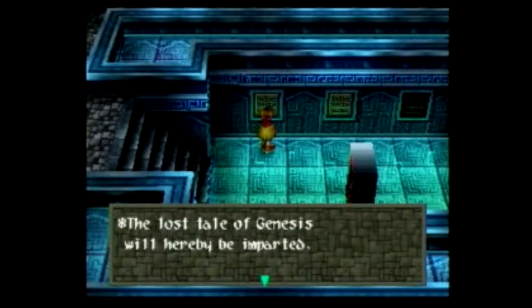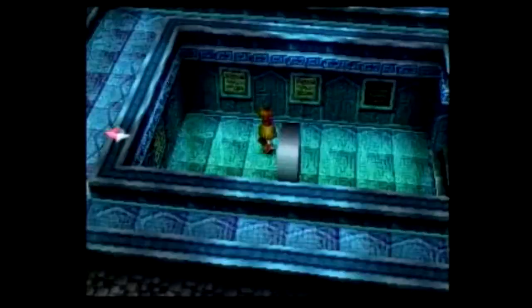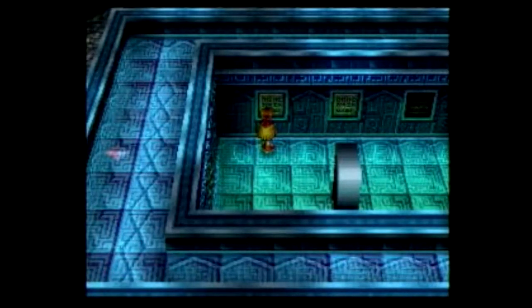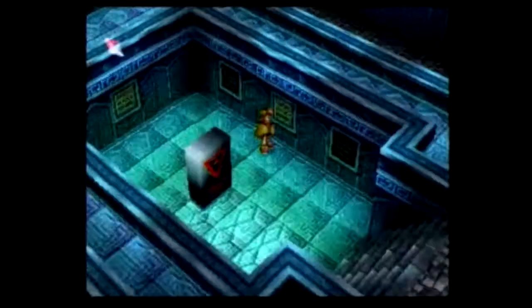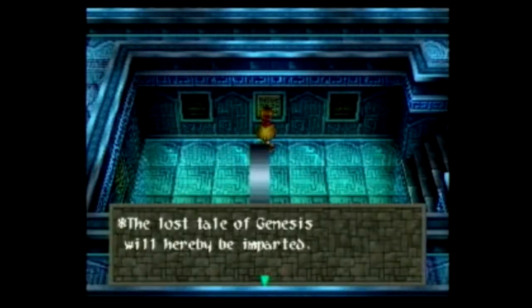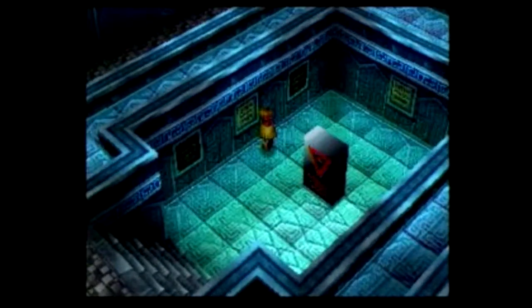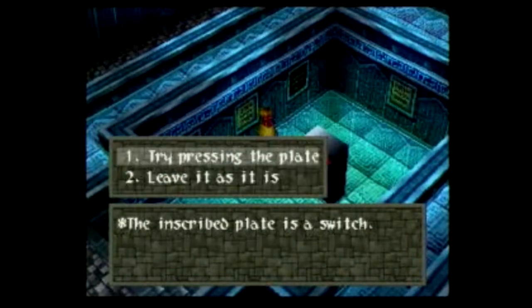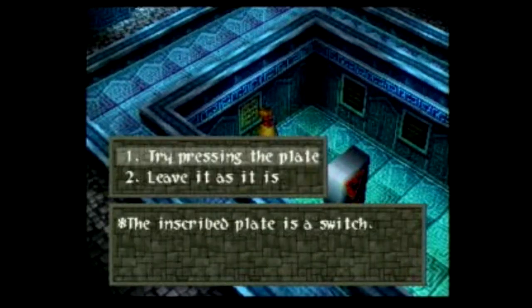The third plate you want to hit is going to be this one. Here's where you're going to want to press the fourth plate. Here's the fifth plate, the sixth plate, and lastly the seventh plate. And as you can see, that will open up the door, and that's how it's done.